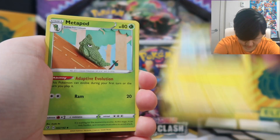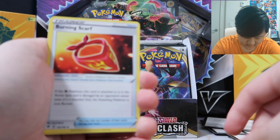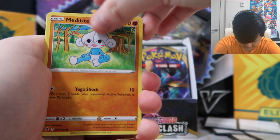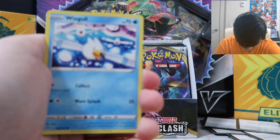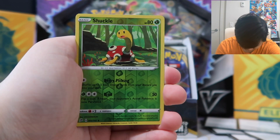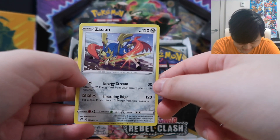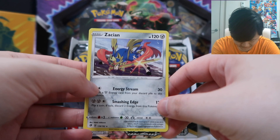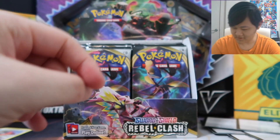Starting with Grass Energy, Charjabug, Metapod — looks like it's stitched together, which is cool — Burning Scarf, Magikarp, Metatite, Stunky, Grubbin, Wingull, and Reverse Holo Shuckle. And we got a Zacian! Just in time — it's around the Sword and Shield era. We got the box legendary for Sword and Shield.